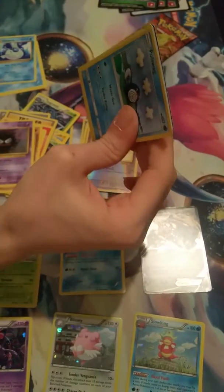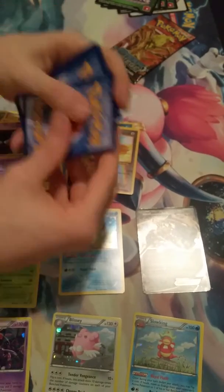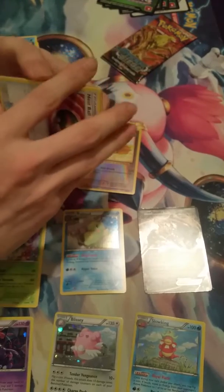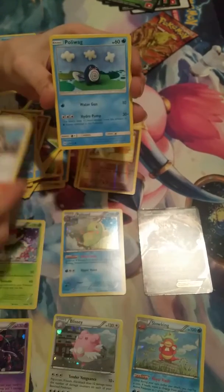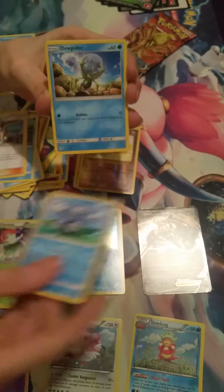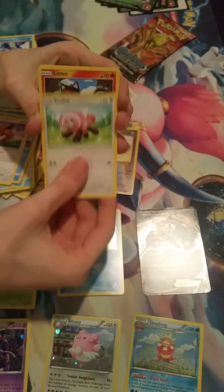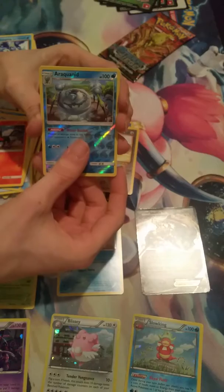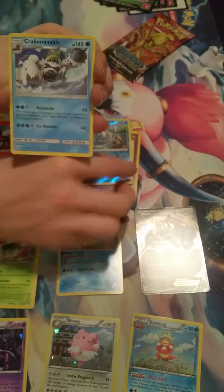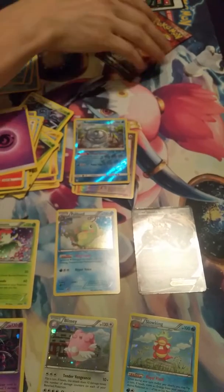Really would like to pull something — really would like to pull something. One, two, three. Okay, we have a Nest Ball, a Rockruff, Professor Kukui, Poliwag, Dewpowder, Eevee, Stufful, Litten, a Rockruff reverse, and a regular rare Crabominable. So that was too many — we had an energy in there too.